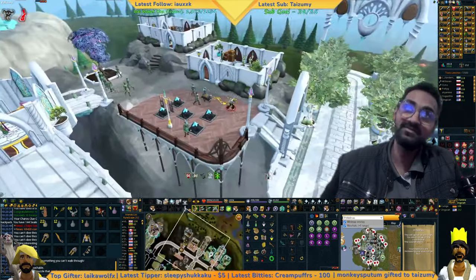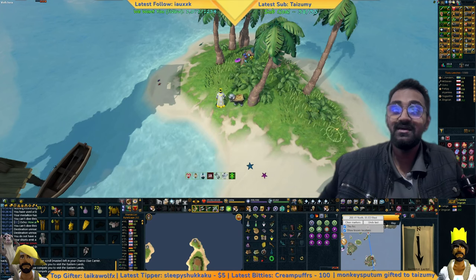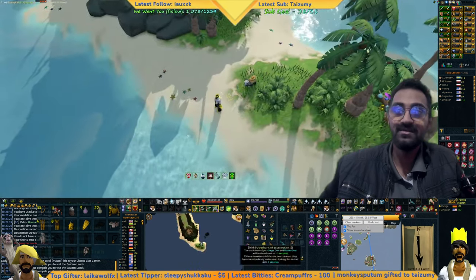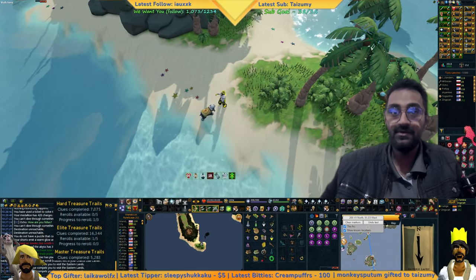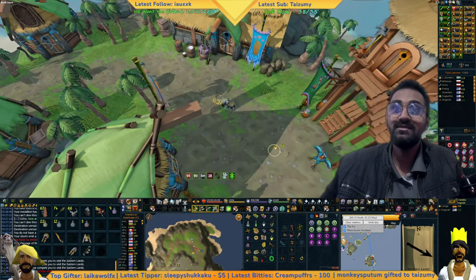We know where it is, which is south. Teleport to the island. You should move a little bit just in case it's on the island that once were turtles if it's facing downwards. We go straight to Cyclosis. And the clues are here.